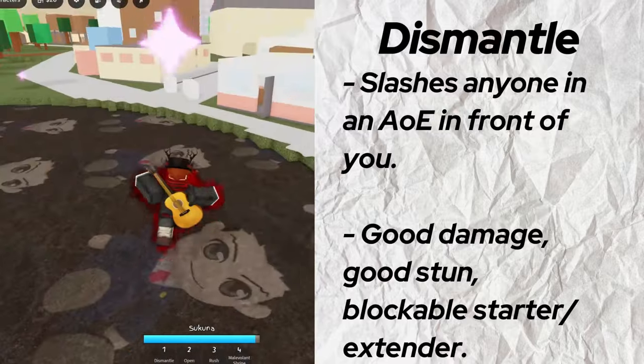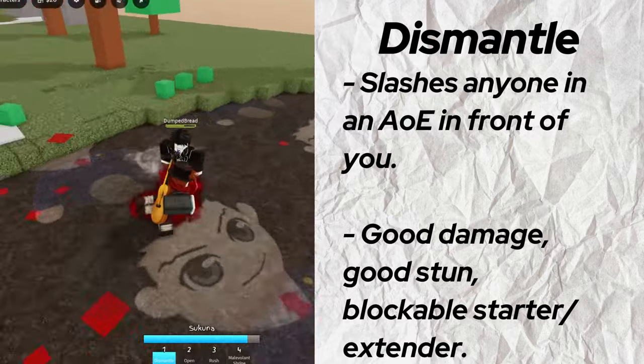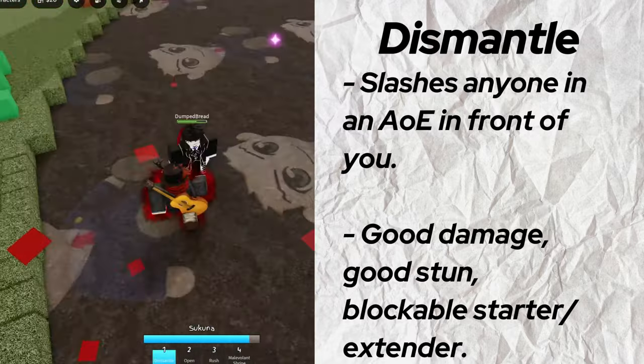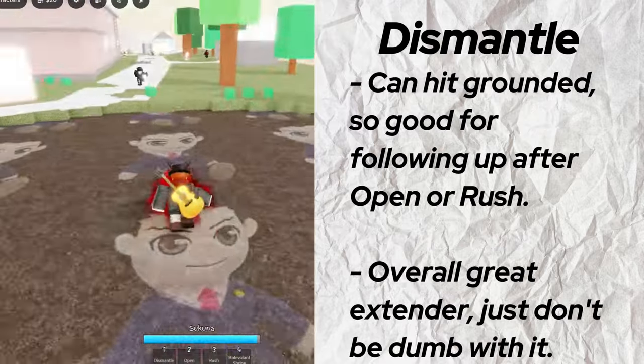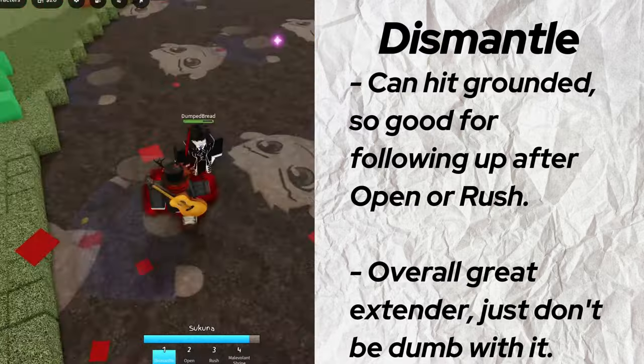Dismantle slashes anyone in a pretty large AoE in front of you. This is blockable, deals good damage, and stuns, so if you land it you can follow it into your M1s and vice versa for a combo extension. It also hits grounded opponents. Good as a combo extender for more damage, and since it's an AoE, it's also good for fighting teamers.